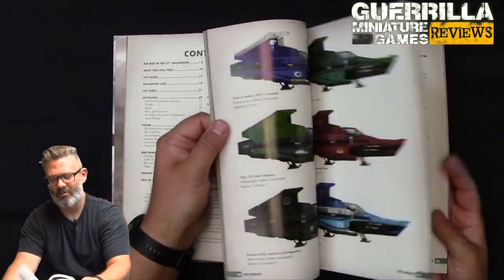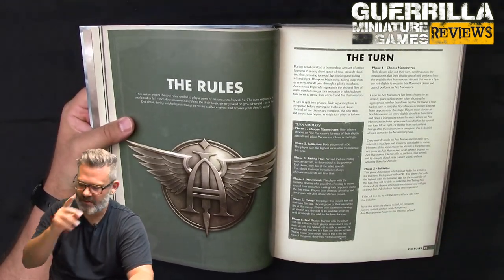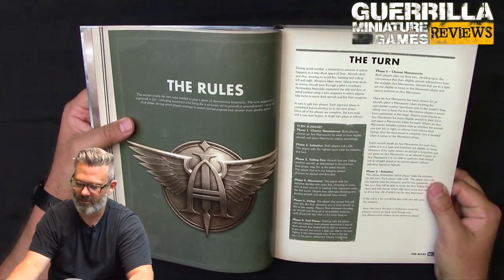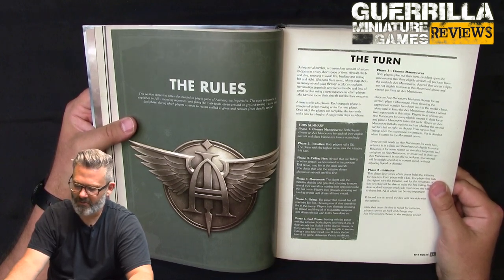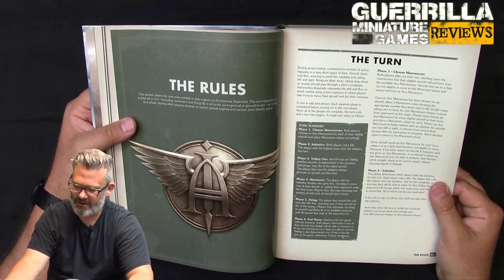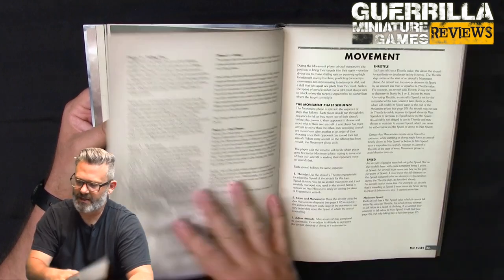Same core mechanics: you place your maneuvers down, then roll initiative on a D6 to see who goes first. Tailing fire — anybody who gets into the rear arc of somebody within a certain number of hexes can shoot, and if you have a tail gunner you can return fire. Movement alternates with the initiative roll choosing who goes first, everybody shoots, final positions are done, and then the end phase checks for stalls and crashing.